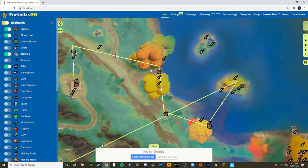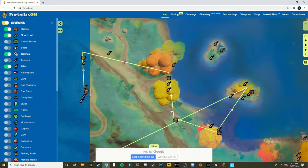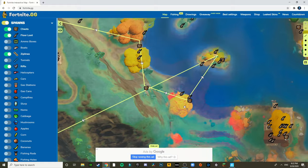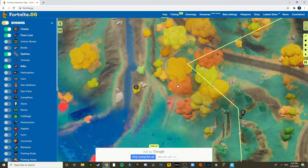Then farm these trees but not to 100 — leave about 50 HP or so, because people might drop here and they might spray you since they will see you. Then go over to this chest, get that chest, and as fast as possible run over to this place.